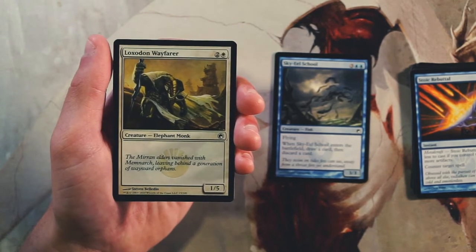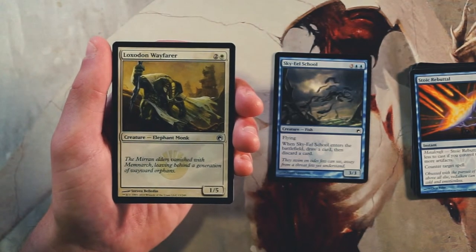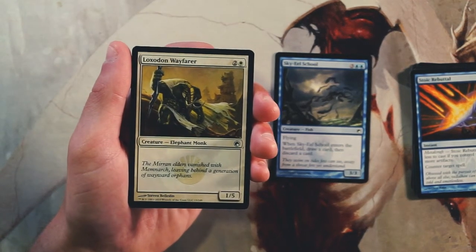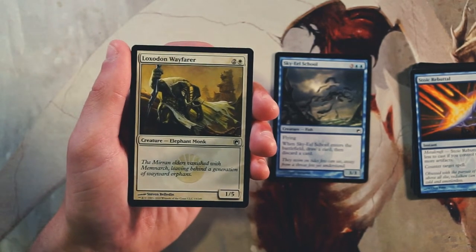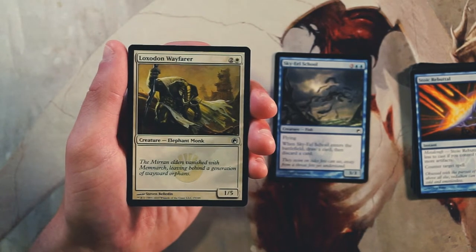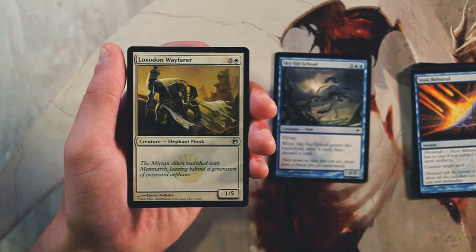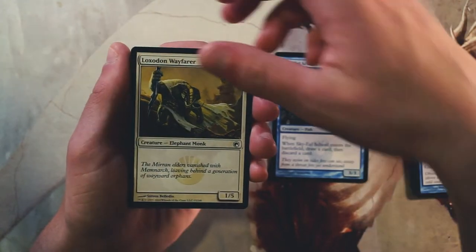Loxodon Wayfarer is a 1/5 for two and a white — a vanilla creature. I hate this card very much. There are instances where stall cards like this are useful — a 1/5 will block for days, which is great in certain situations. But I'd much rather have something that can destroy a creature or deal damage to the opponent. This just doesn't seem to do either of those things well, so not super excited.